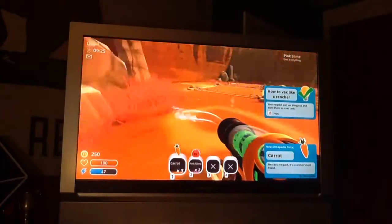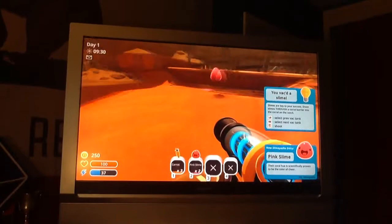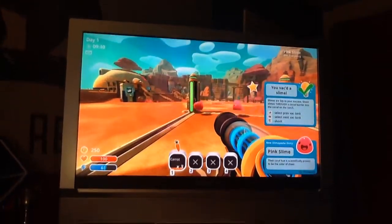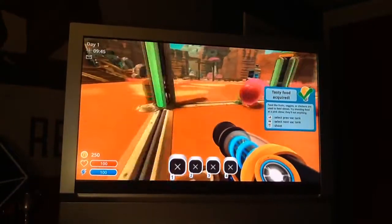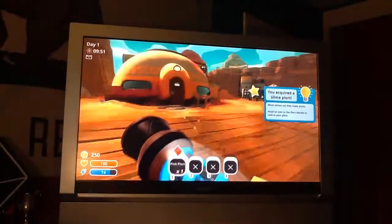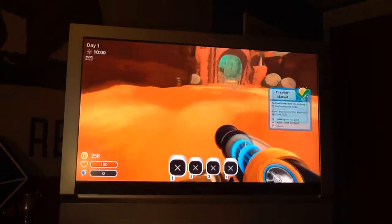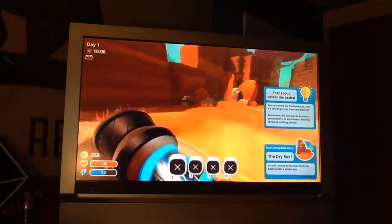If you're wondering what largos are — largos are when a slime eats a plort. So we're just gonna speed through the tutorial and do a speed run until we get to the glass desert. The glass desert is basically another dimension in the game.